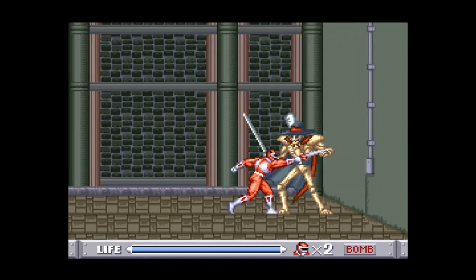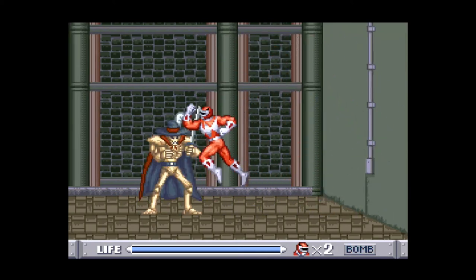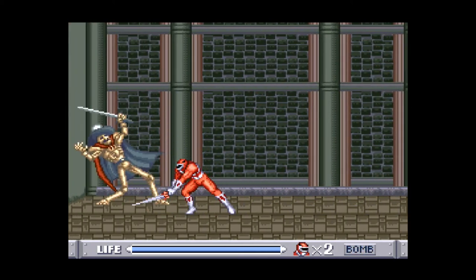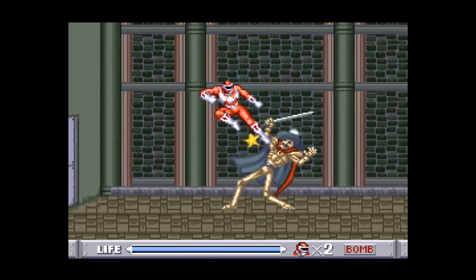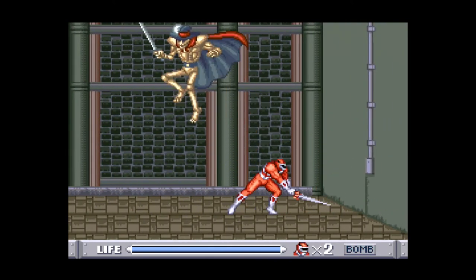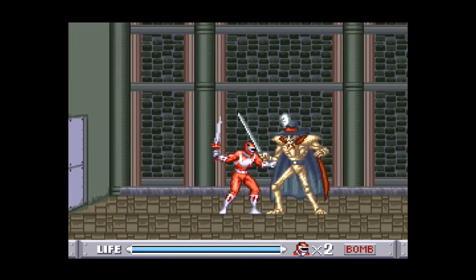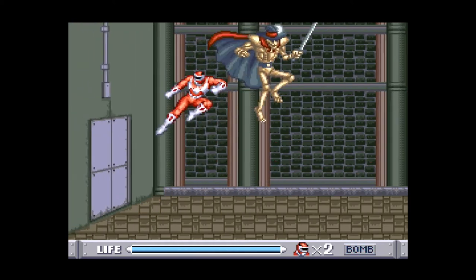Welcome to the first boss fight against Bones — and Bones is actually kind of a cool boss. He has two notable attacks: he will lunge at you with his rapier, or he will fire a shockwave along the ground. Both of these can be jumped over, but they both require different timing. This is also a testament to how much the game rewards being aggressive, because Bones will not even get a chance to attack if you just stay on his ass the whole time.